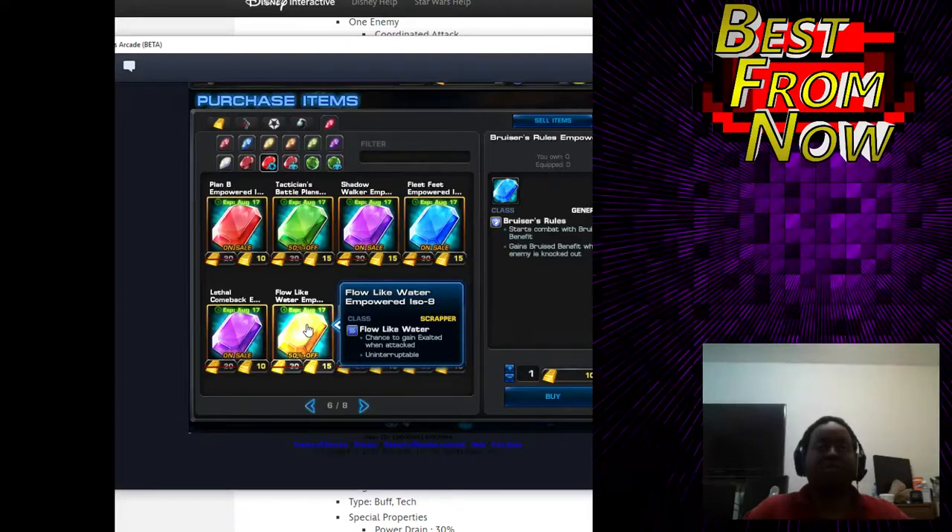Chance to gain Exalted when attacked — I don't remember what Exalted did, but Uninterruptible is decent. But looking at Spitfire, it's unnecessary because she's the only scrapper you're really running.